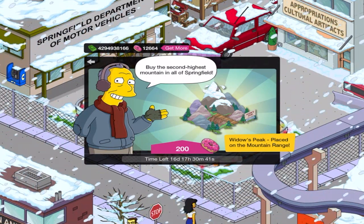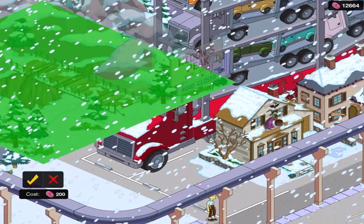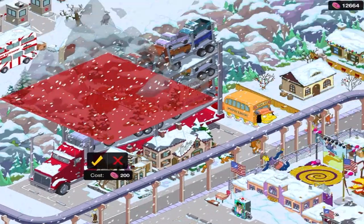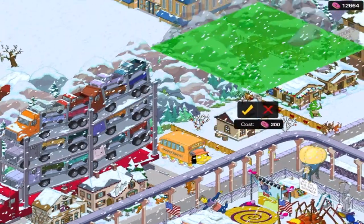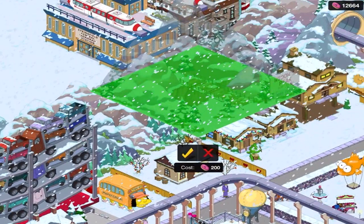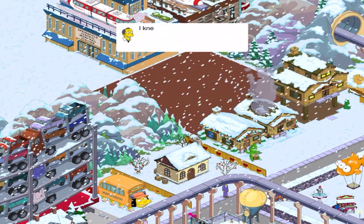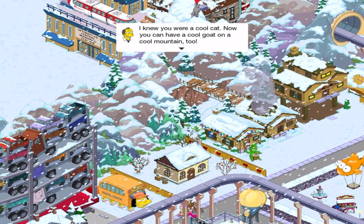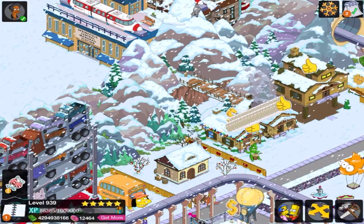For 200 donuts — that's a lot of donuts. Alright, so I can place it there. Can I place it up higher though? I can. I actually have a lot of space still. You know what, let's take it right here. Yep. I knew you were a cool cat. Now you can have a cool goat on a cool mountain too. Thanks, Gil. I appreciate it.